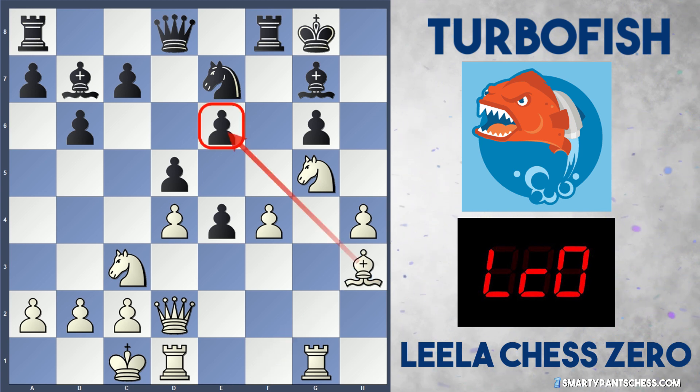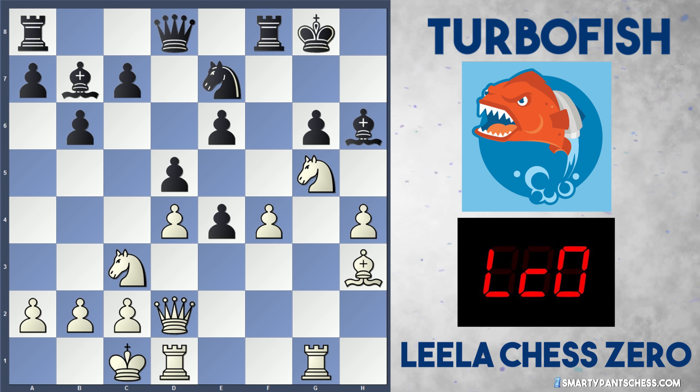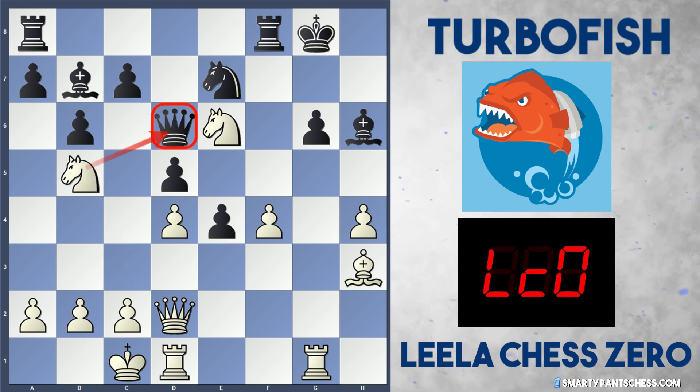Leela just plays bishop to h3 and says, do you know what, I'm just going to take that pawn at my own leisure and there's nothing you can do about it. Black plays bishop h6, trying to trade off this bad bishop for the really good knight. But Leela just takes on e6, forking the two pieces again. After queen d6, white actually gains initiative with knight b5, attacking the queen again rather than taking the rook straight away, which makes a lot of sense. Now we get into a position where a lot of material is swapped off.